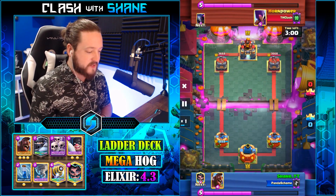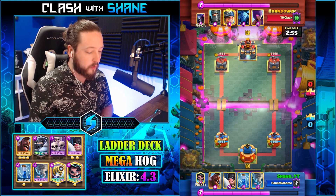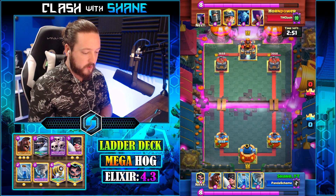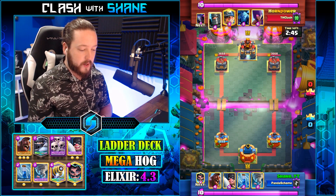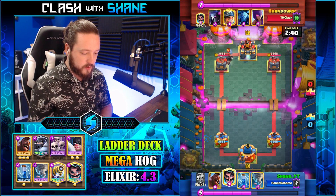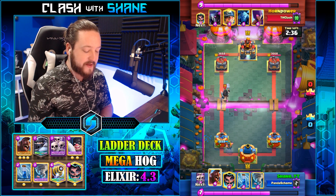All right boys and girls, ladies and gentlemen, one more replay against Horn Power. Watch out for that horn - it's very powerful apparently. He's got a Pekka deck. Pekka normally destroys Mega Knight. He has Pekka Minor Control, I guess, with E-Wizard for my Sparky. But thankfully we have Executioner, which destroys the minions and his Witch. Sparky does work as well.